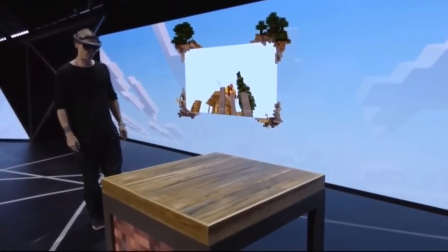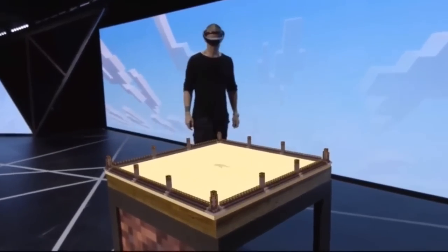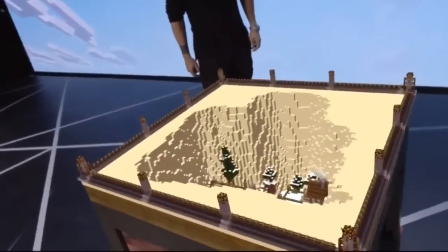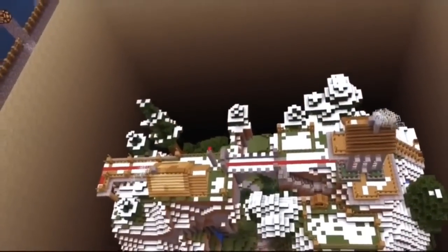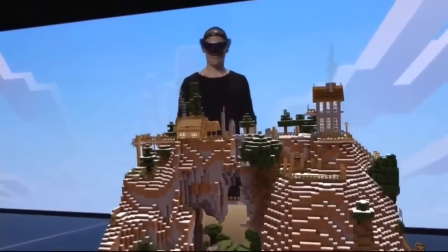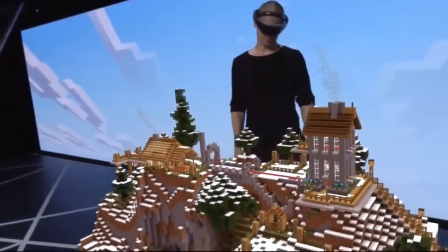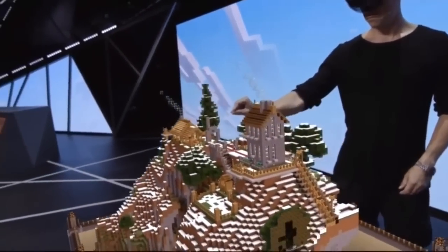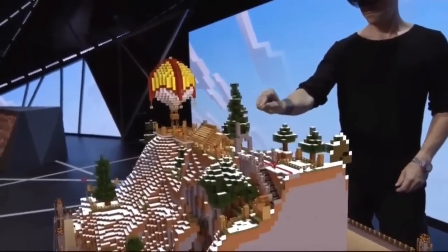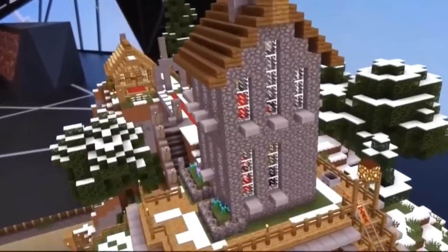Let's take our experience off the wall and put it on the table over here. Create world. As I run around and play, Zach can easily navigate and manipulate the world using his voice and his hands. He can walk around the hologram, pan around for different viewpoints, and even look inside.